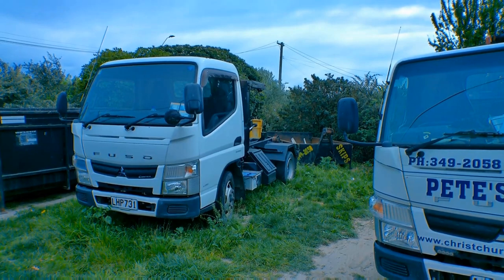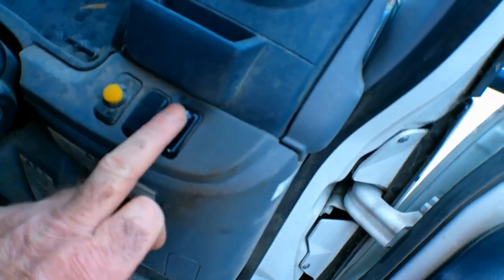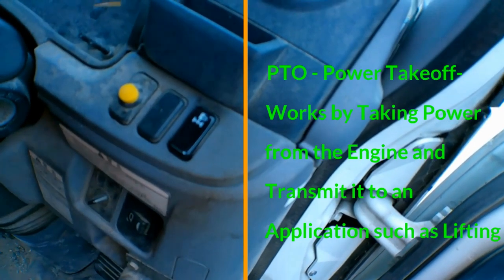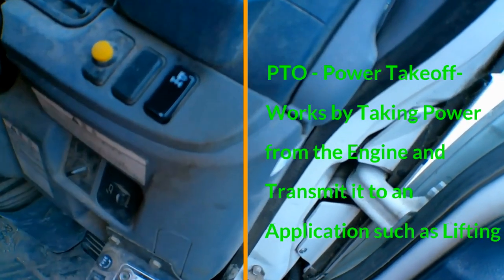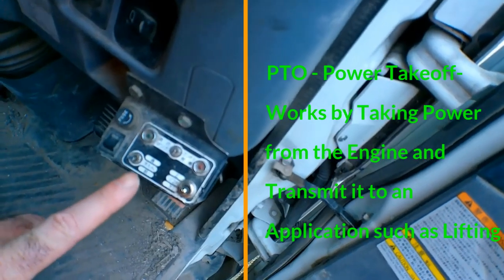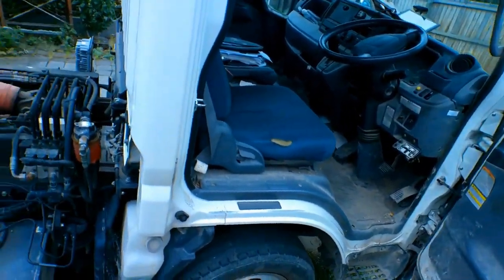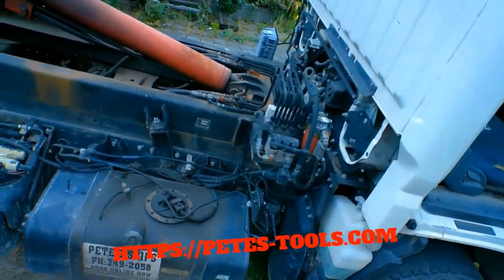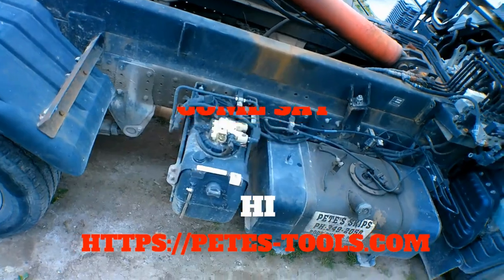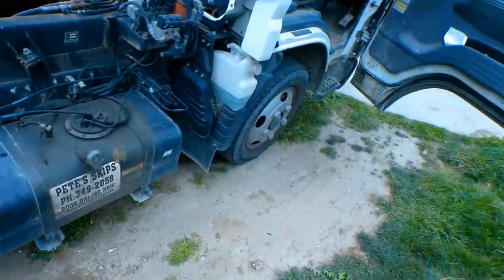I don't know what it's like where you guys are, but check out the rules before you start into this game. To engage the PTO on this, you just turn the PTO switch on like that. The computer tells the gearbox to engage the PTO — where you used to just have a cable you could pull, but not these days. You've got your controls here for up, down and tip. I brought this unit new out of Japan, it was about 50,000 bucks to get it landed here as you see it. It's still bloody expensive if you're trying to get into this game.